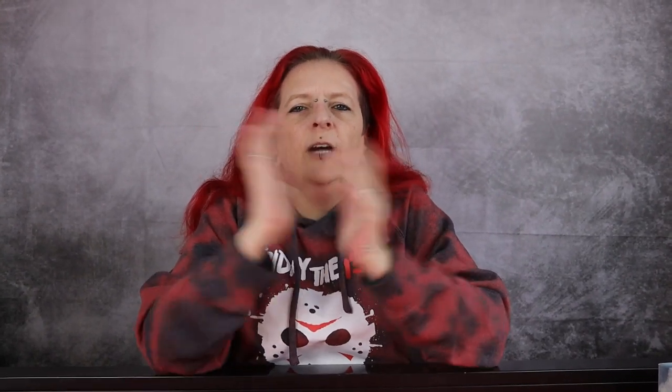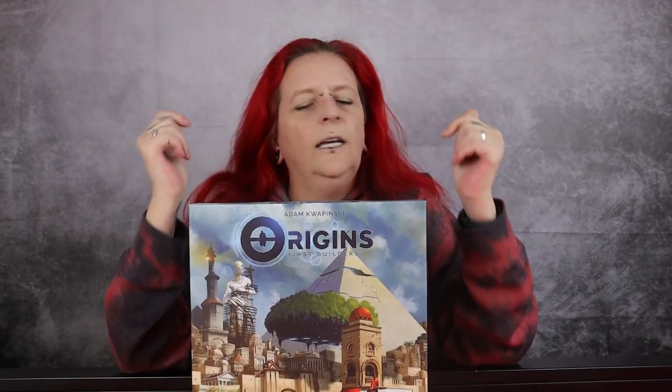New year, new backdrop, same old me. I'm Kat and I play Red. What if all those crazy stories were true and it was actually aliens that helped forge our culture and civilisation? Well if it was, it might look a little something like this. Origins First Builders is designed by Adam Kwiapinski and published by Board and Dice. Let's have a look at how it plays.